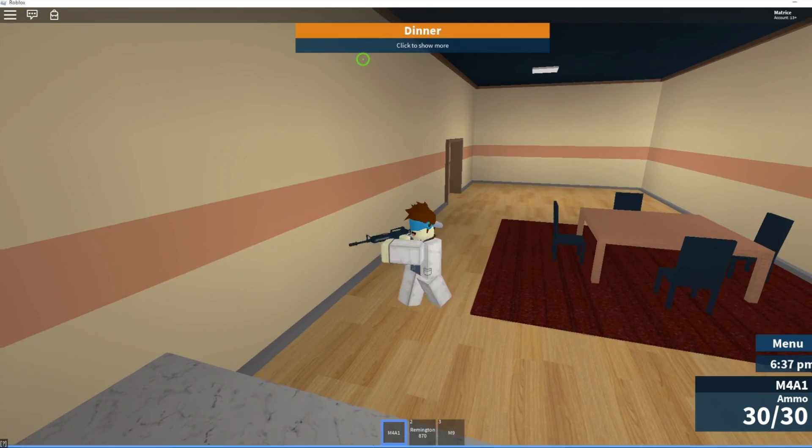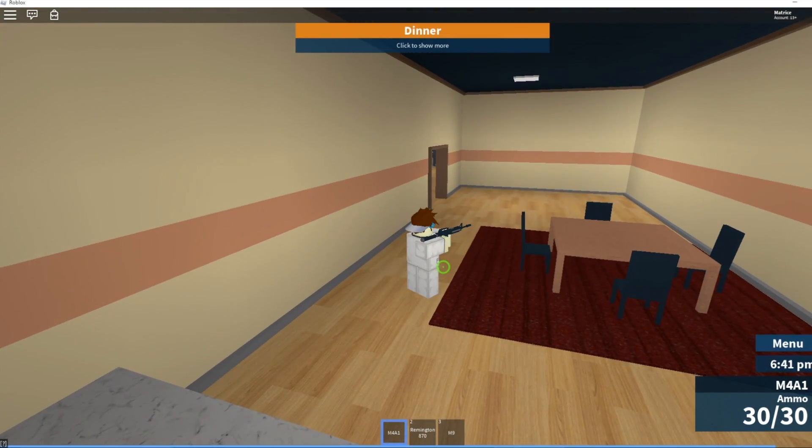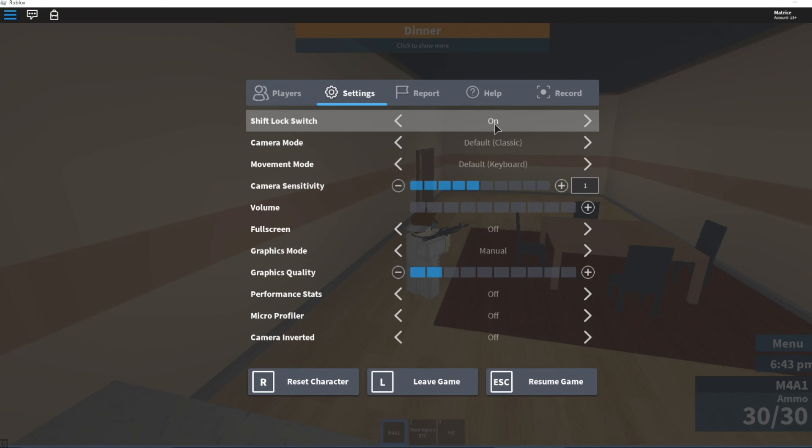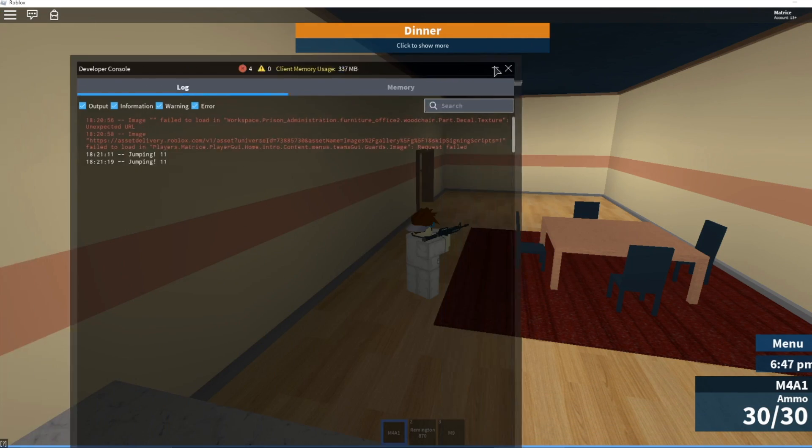Are you guys ready for the most epic glitch — the latest glitch in Prison Life? Here it is: you turn Shift Lock on, press F9, and your thing's gonna start off here.